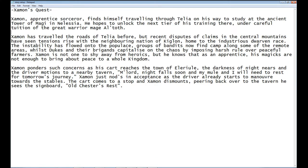So I've put those names in and thought, what would the apprentice sorcerer be doing? Well, he'd be travelling — I want him to get from one place to another. Where would he be travelling to? The Tower of Magi, because he wants to complete his training as a sorcerer. He hopes to unlock the next tier of his training there under careful tuition from the great warrior mage Al-Toth — a name I made up myself. I've watched a little too much Conan the Adventurer, so I've got a lot of Al-Amon and Al-Toth in my head when I think of warrior mages.